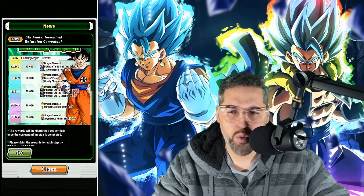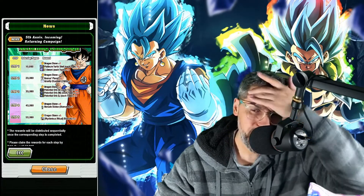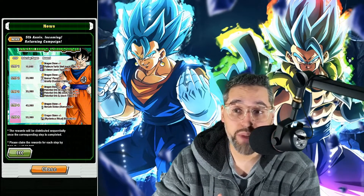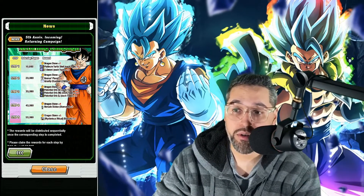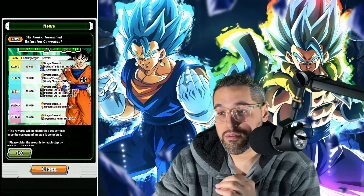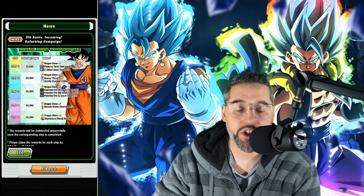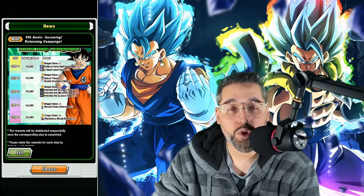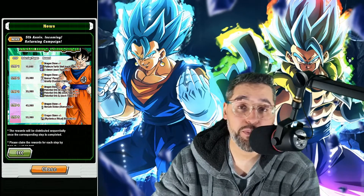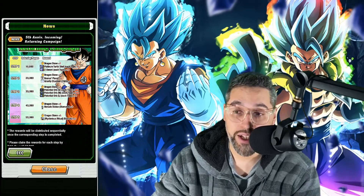So you get either 25 or 30 total stones from this — if you know, drop it in the comments below. Step 1 is 10,000 returning players, giving you 1 Dragonstone and 5 Platinum Turtle Shells of each type, plus 10 Z-Sword training items of each type. Step 2 is 20,000 returning players, giving 2 Dragonstones, 5 Beerus Planets training locations, and 5 Gravity Chambers at 150 gravity training locations.